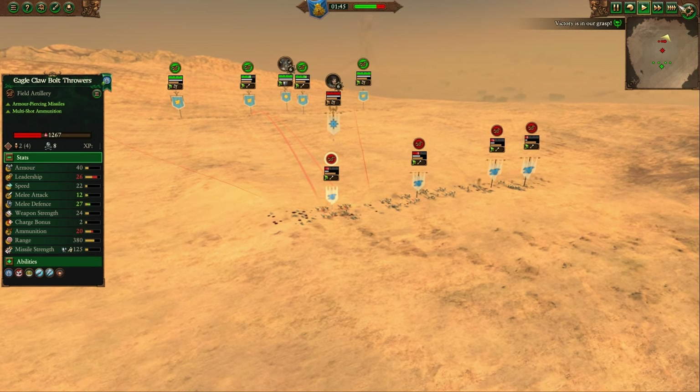But it gets even more funny when you actually compare them against their contemporaries. Remember, both of these are the same cost. Elves have 40 more range on the Dwarven Bolt Throwers, a bit more leadership, a bit more missile strength, and that's about it. Let's see how it goes. And even for good measure, the High Elves got a Princess Lord who's going to help them in their duel. I'm sure this will go great for the High Elves.